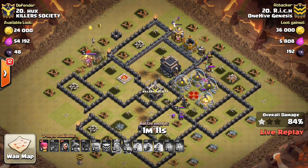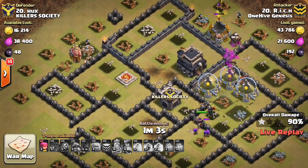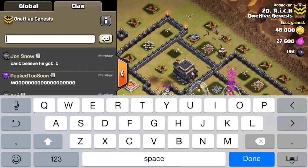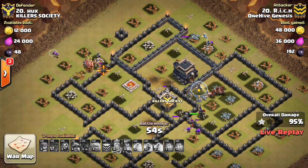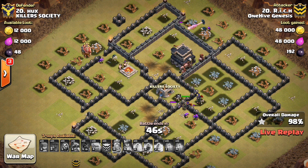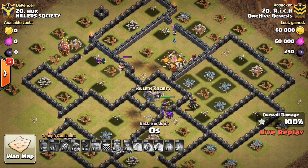Up top there, looks like the king's engaging the defensive king. Those last few hogs just got the tesla. I think this is going to be a 3 star — wow. Yeah, that king just went down. Both kings went down right there, so it looks like he has plenty of time to get it done. We'll go ahead and start the Wu train. Awesome job to Rich, getting the 3 star. Didn't quite go to plan, but worked out okay. Kind of cool seeing some vintage dragons. His queen luckily came through and got the job done, took out the defensive queen, so all good. Nice attack to Rich.